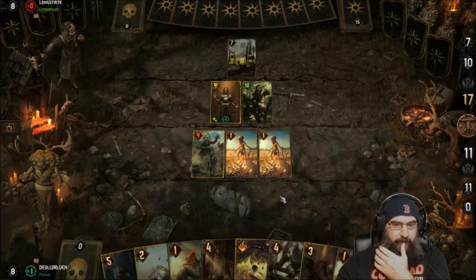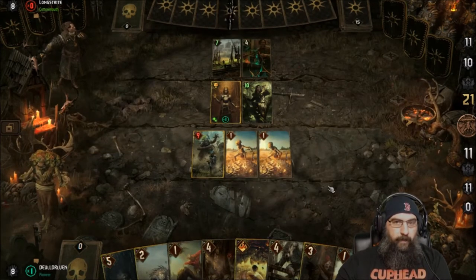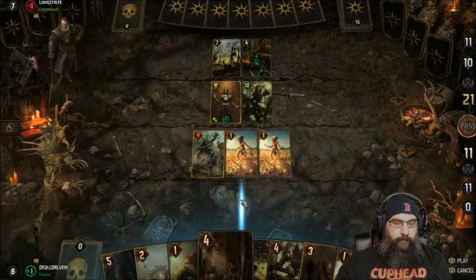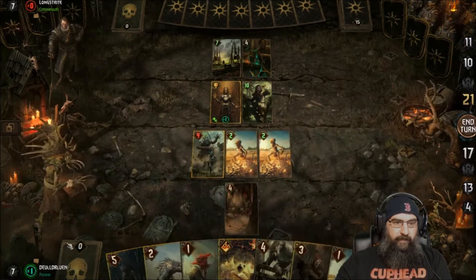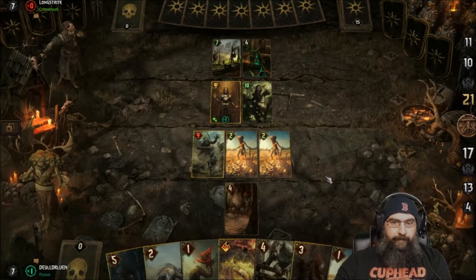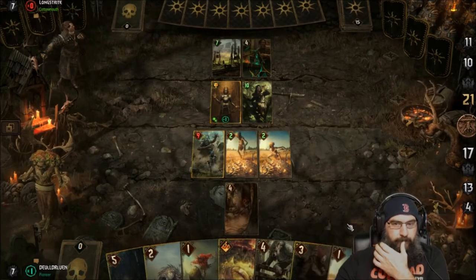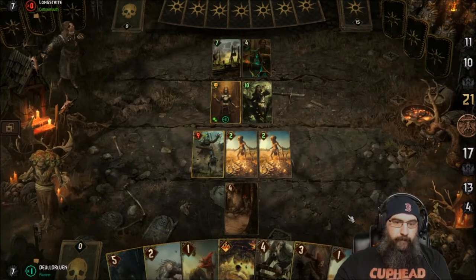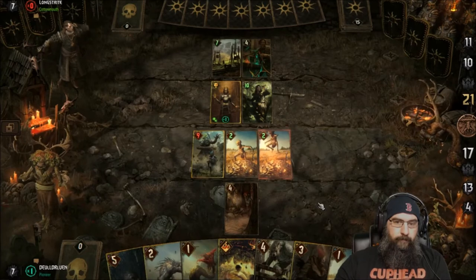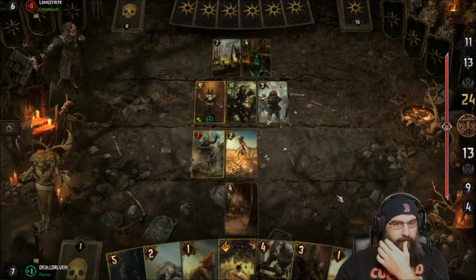Play this next — that was nothing, the spell books, that was nothing. So at least we live for a turn. Play these next, I guess. Should be able to get these to live. Nope, he didn't get it. Cool, that one lived.